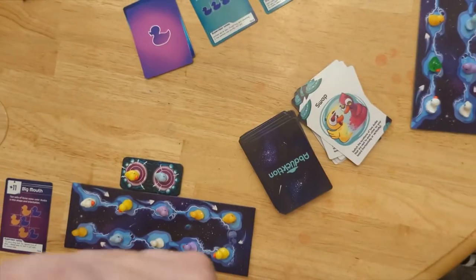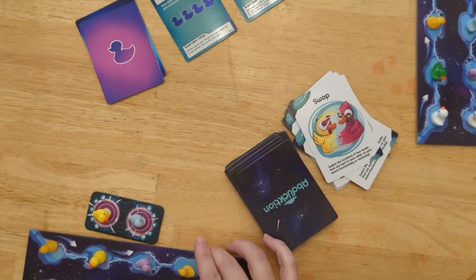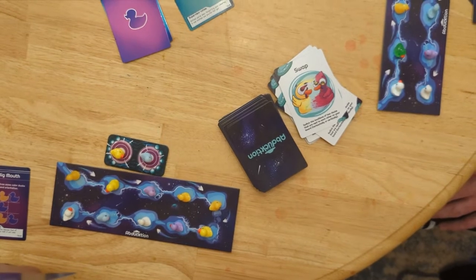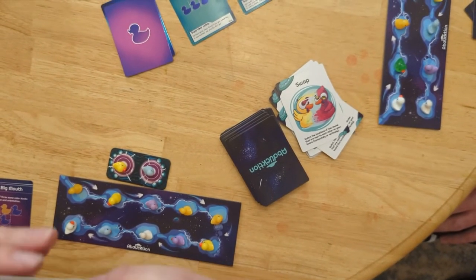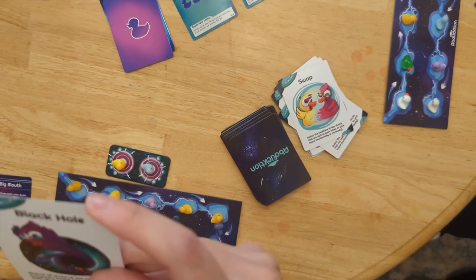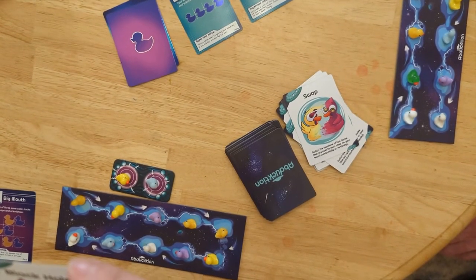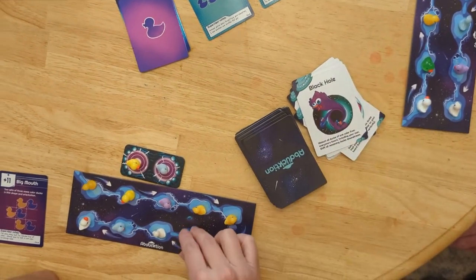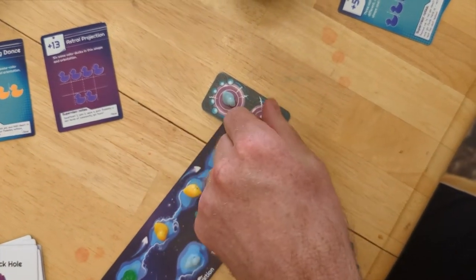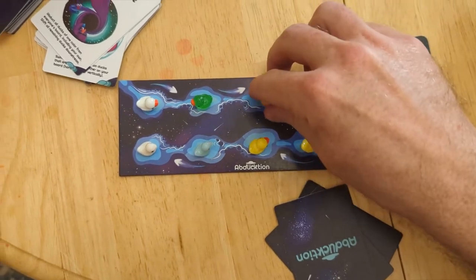I'm stuck there, so I'm just going to do a swap to try to line up my yellows. And then I'm going to do a black hole — abduct all ducks of one color from everyone's board including your own, and shift all the remaining ducks downstream. And that is going to be purple.